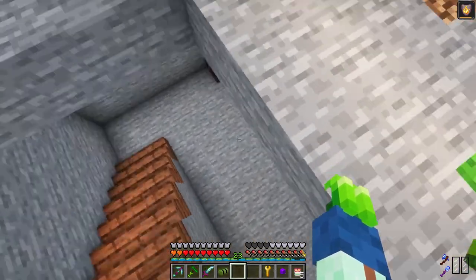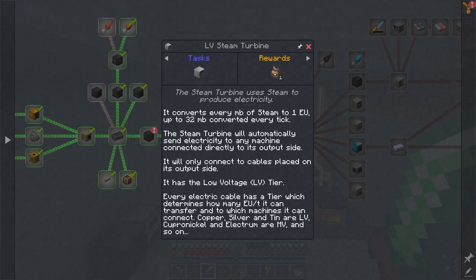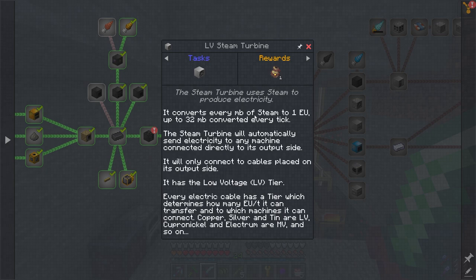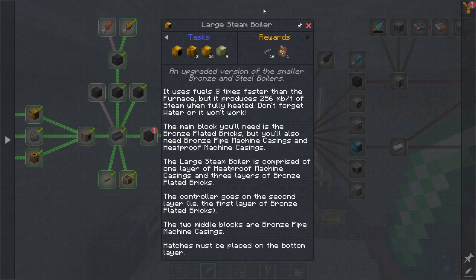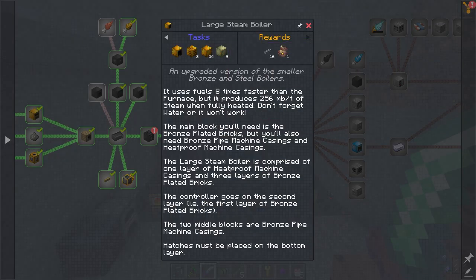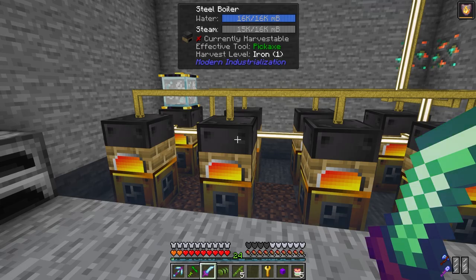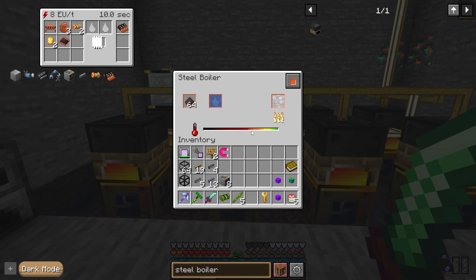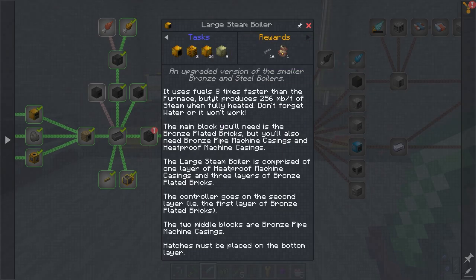Already we need to start thinking about converting steam into electricity because that's what's going to feed our assemblers. One of these things converts every millibucket of steam into one EU, up to 32 a tick. We can probably also craft up a large steam boiler to replace these ones. The large steam boiler uses fuel eight times faster but produces 256 millibuckets a tick as opposed to 16 EU a tick. So eight of these will be giving us 128 EU a tick, or one steam boiler will consume the same amount of coal but produce double the amount of steam. That sounds pretty cool.